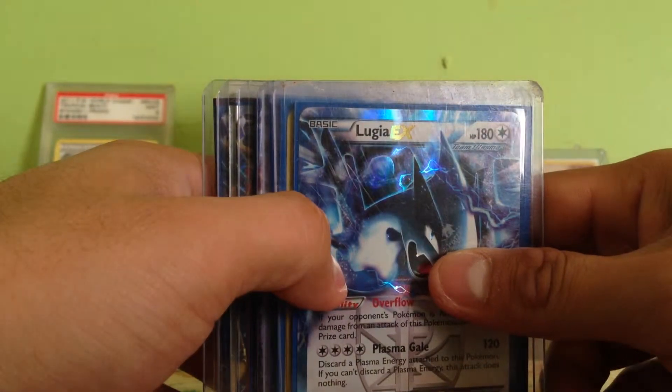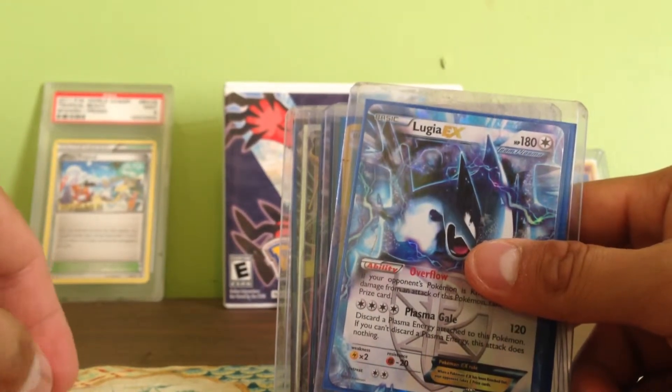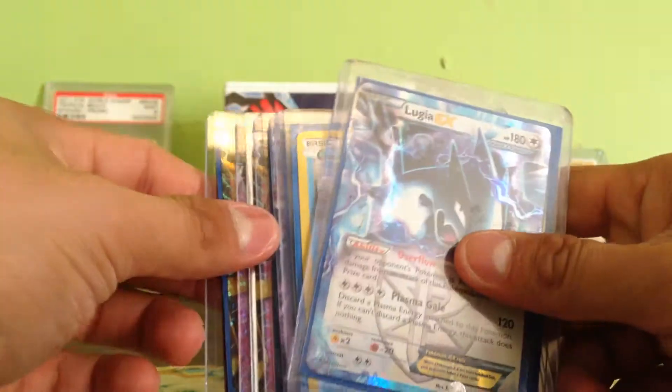Then I got a MiU EX from Dragon Resulted, which is a Full Art. And a Raiki UEX Full Art from Dark Explorers and other cards.